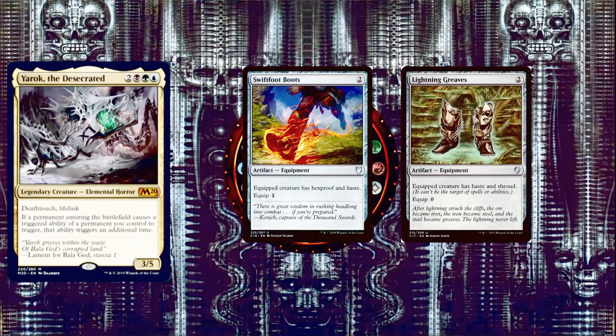We have a couple artifacts to protect Yarok, which is really important — without Yarok, our creatures aren't nearly as powerful. Swiftfoot Boots: Equip 1, equipped creature gets Hexproof and Haste. Lightning Greaves: Equip 0, equipped creature gets Haste and Shroud.